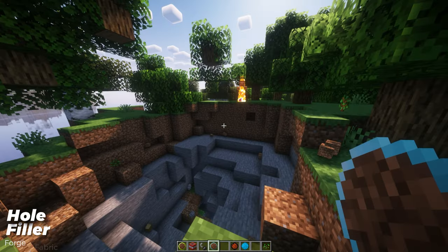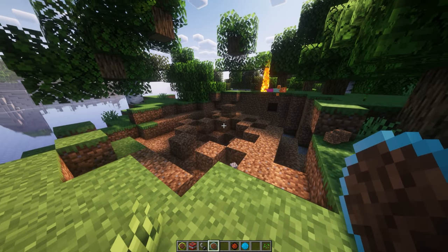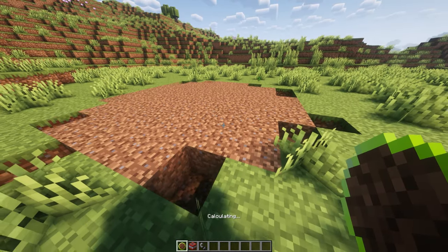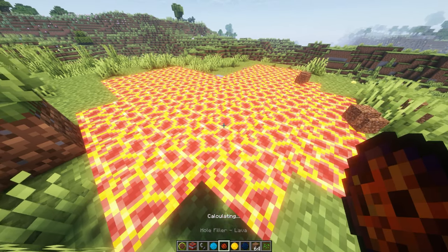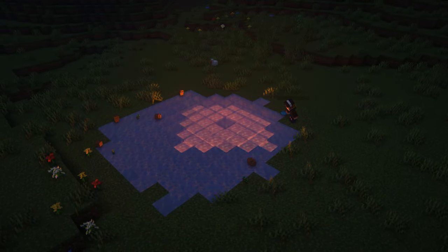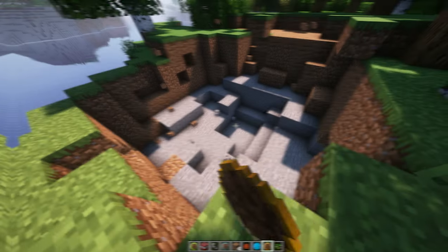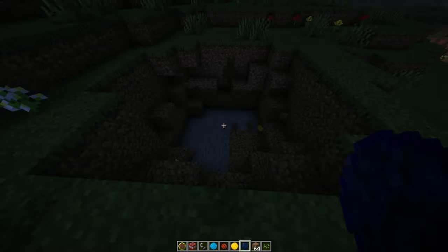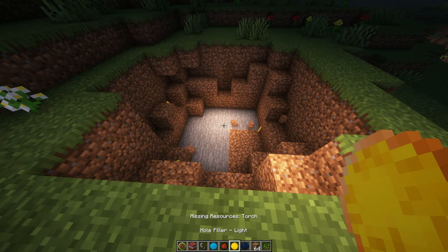Hole Filler mod is the perfect mod for anyone who blows up their mates' homes, accidentally blows up a temple trying to get the loot, or keeps having creepers sneak up behind you. You now get new throwable items that will fill the holes in automatically and it works really well with recreating what was blown up and getting the holes back to normal. You can also fill up the holes with magma blocks or ice blocks. And it looks great when you layer the magma and the ice blocks to make your own pool. There are a few different types of hole fillers which will fill up certain holes depending on how big they are, so make sure you have the right filler fit for the job. There is also a light block you can throw on the holes to light up the areas and also a dark block so you can turn the lights out.